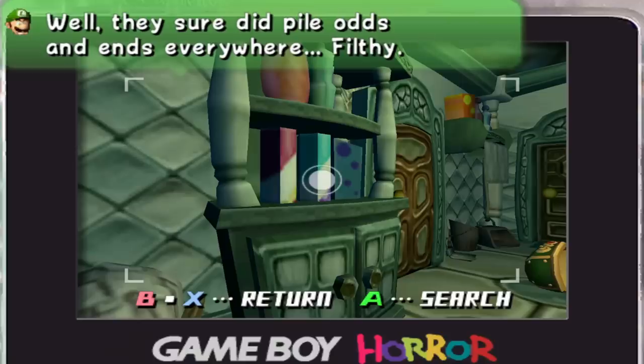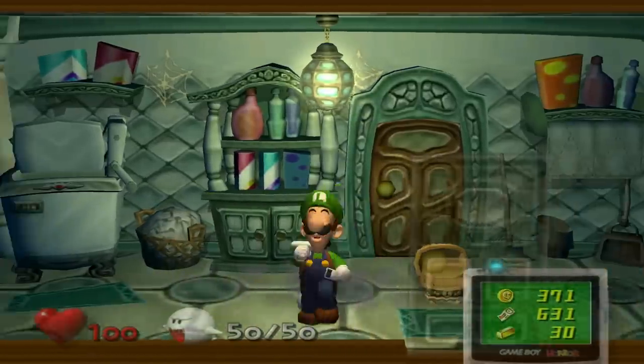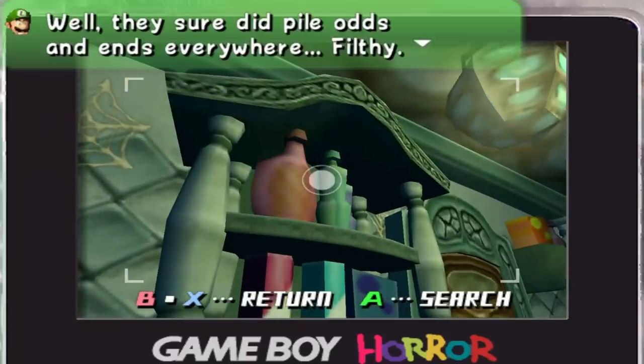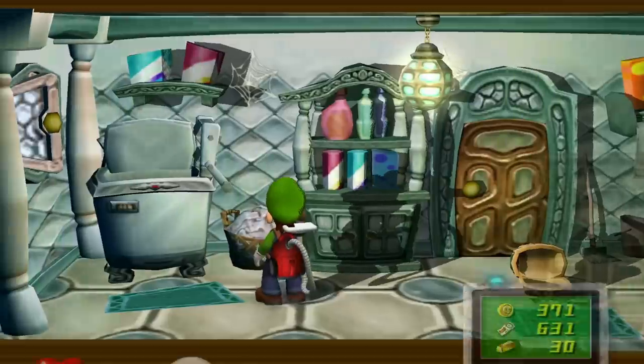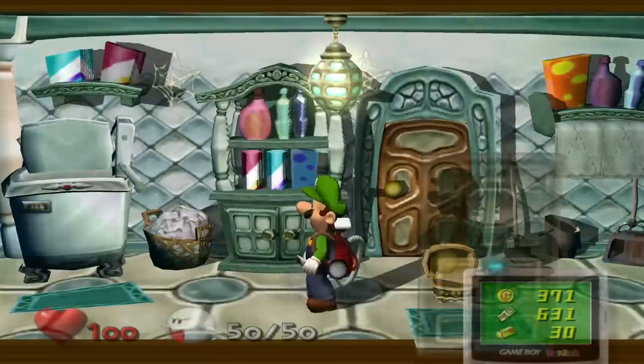They surely did pile odds and ends everywhere. Filthy. You know, if Luigi's calling your laundry room filthy when he's looking at the cleaning detergents — you know what's bad. And there are cobwebs here too. You would think that the place next to the butler's room would be a little cleaner, but I guess not.